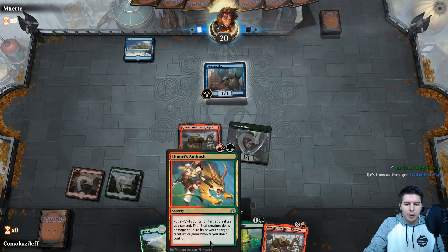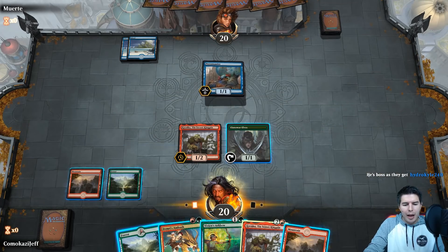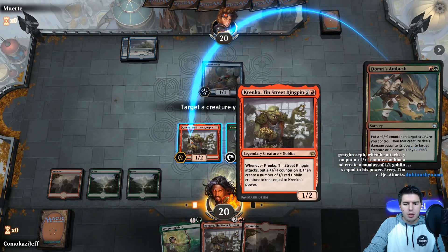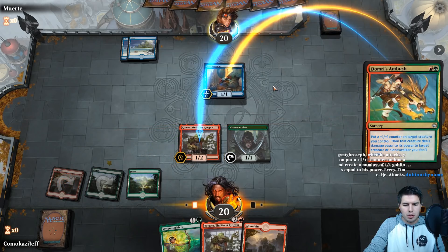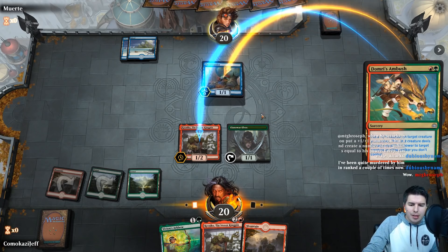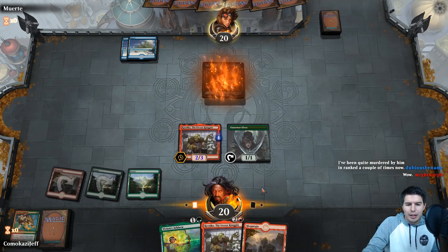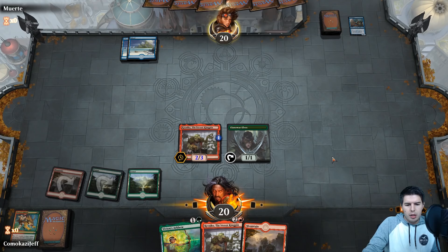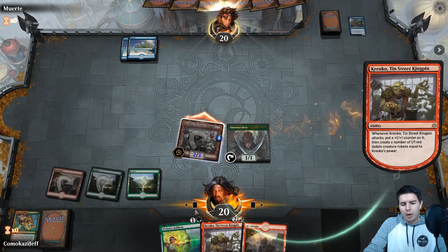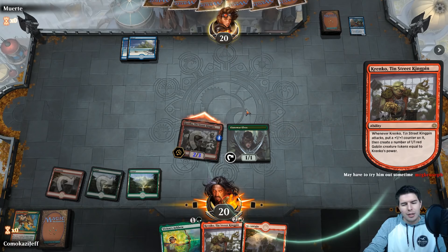We get Domri's Ambush — we still get to put a counter on our stuff even if they give hexproof to one of their creatures. The only way they can stop it is a counterspell, and we have enough mana to pay for Spell Pierce. Domri's Ambush on Kranko — target here. Spell Pierce doesn't work, we have enough mana. They might flash in a Merfolk Trickster, so if they do we'll play Vivian's Arcbow.